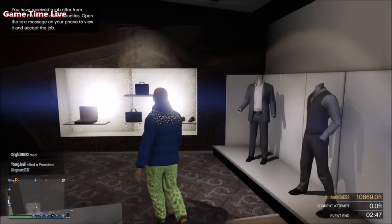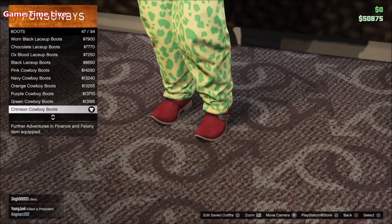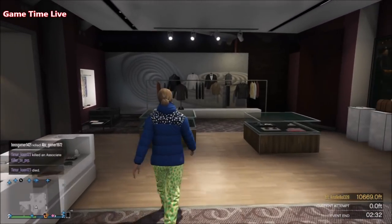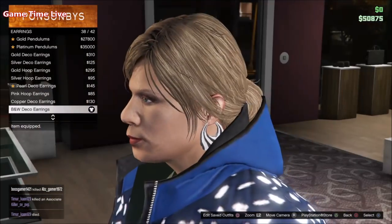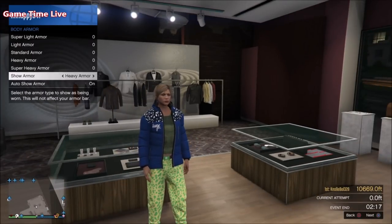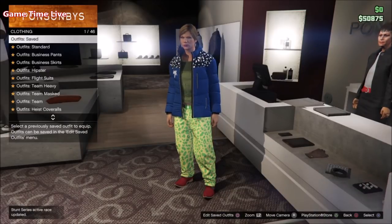Now move over to the shoes, go into the boots and put on the crimson cowboy boots — these will give us the white racing suit shoes. Then go over to the accessory section and to merge the black desert scarf, put on the black and white deco earrings. Once you've applied that, open up the interaction menu, go to inventory, go to body armor, and simply put on the heavy armor in order to merge the black CEO armor.